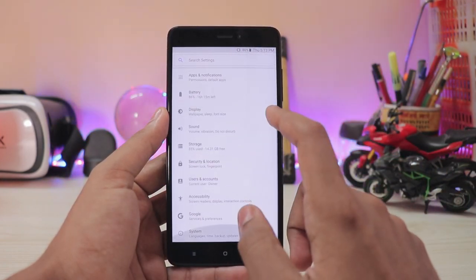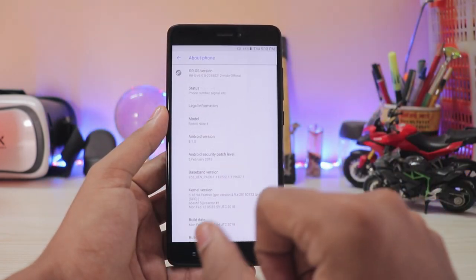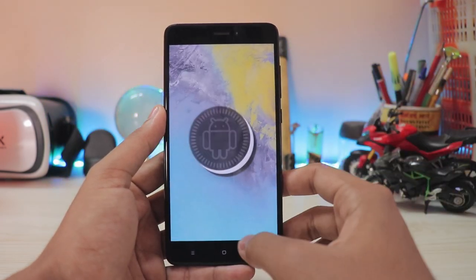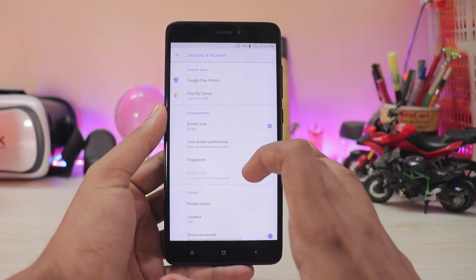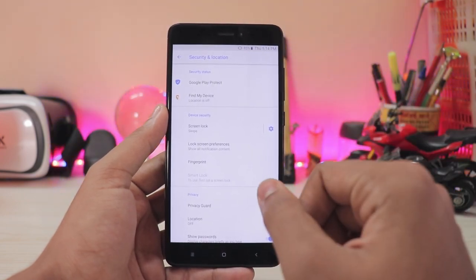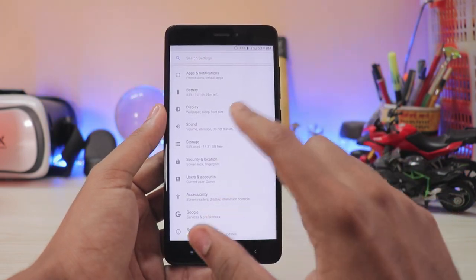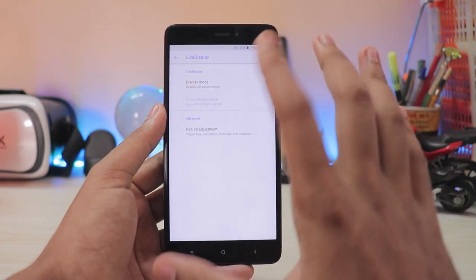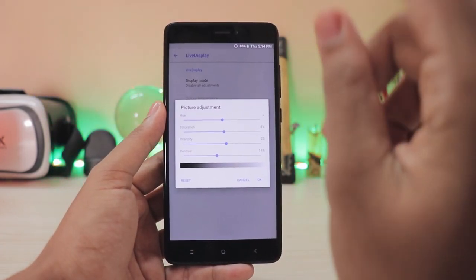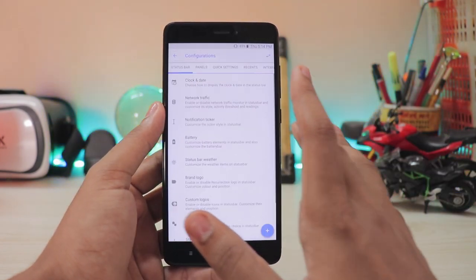In Settings, you have search and the normal options. Going to System, you have all the LineageOS features such as gestures, system profiles. Under About Phone, it shows RR version 6.0, the first build, and Android 8.1.0. In terms of security, some unofficial builds like my Redmi Note 4 may also get face unlock, though it can be bypassed easily. You also have Live Display, which is more advanced than what we've seen on the Mi A1 — you can control the hue, saturation, contrast, and intensity.